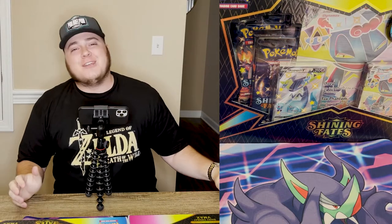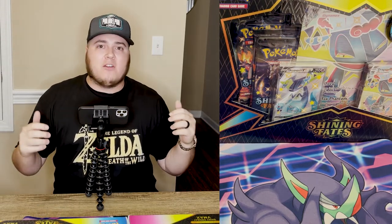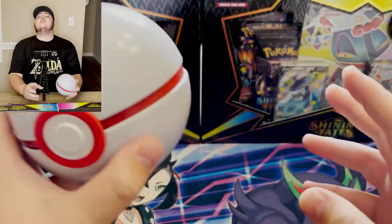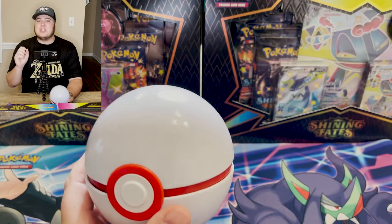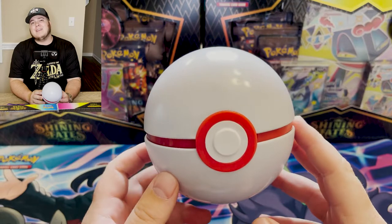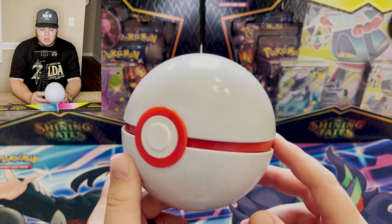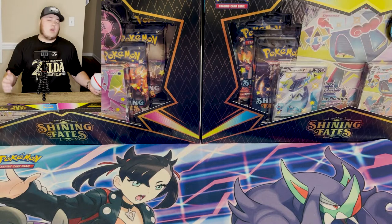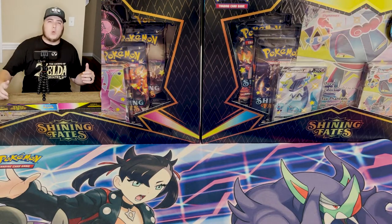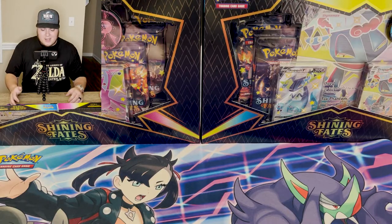What's up, YouTube? Welcome back to the channel. I am in a very good mood and very excited because we have an absolute plethora of packs and products to open, starting with — yes, you saw it in the thumbnail — these are the Pokeball Tins that not only have Evolution's packs in them, but they also have Burning Shadows packs, which we could potentially pull that Rainbow Charizard GX from Sun and Moon, which is an absolute, incredibly rare card. Without further ado, we are going to get into all of these packs. We could do Vivid Voltage and Shining Fates as well.